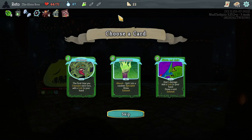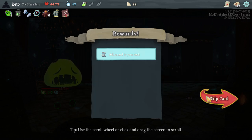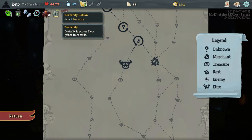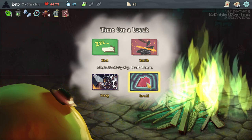The first time you consume each turn, add a lick to your hand. Absorb — split into a random specialist slime, manually recombine. Nibble and Lick: deal 1 damage, add a lick to your hand, draw a card. Basically: proc goop, add lick, draw a card — not bad, but sometimes you don't want to proc that. Do we just risk it all here so that if I die, it's a convenient place to end the episode? Or do we just keep going? I'm really big into this. Maybe just play a couple episodes of this.